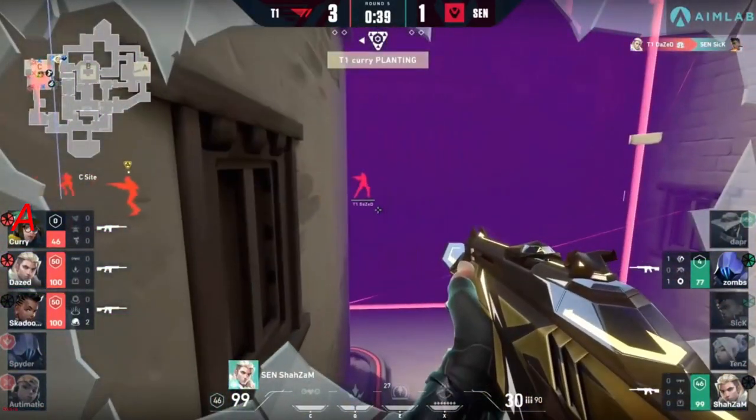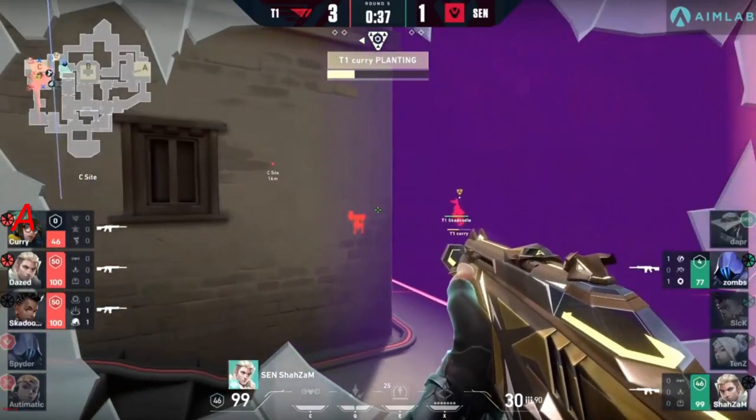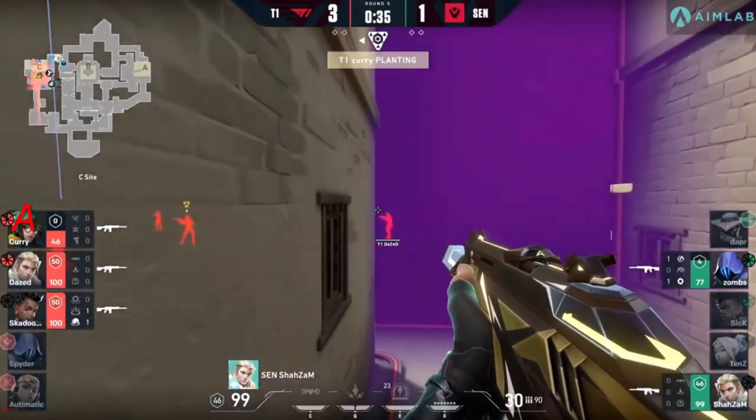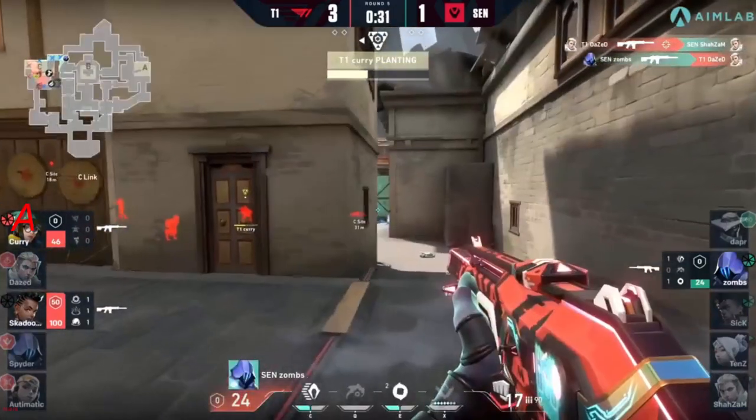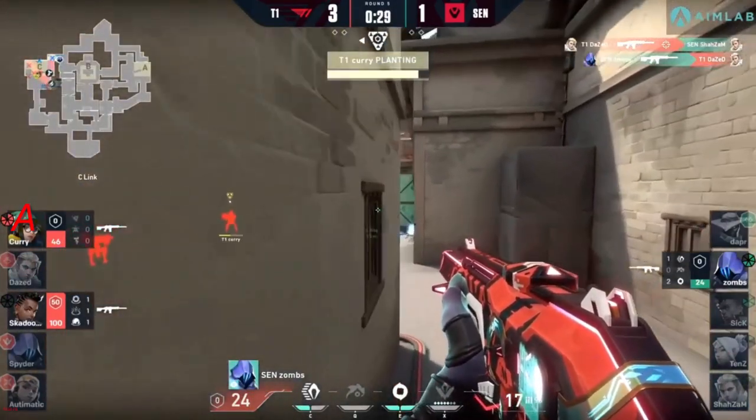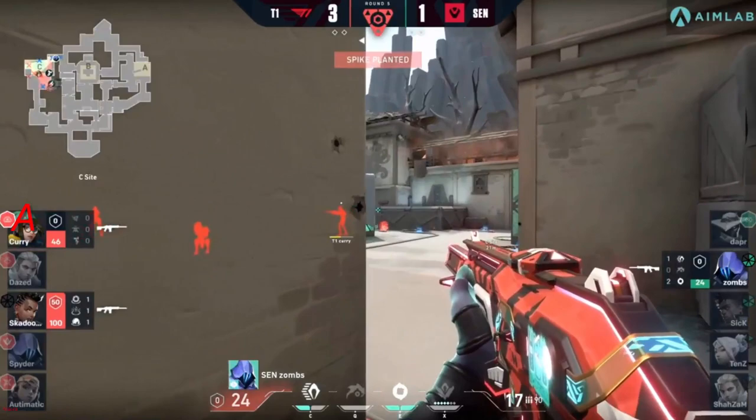Onto the retake now — that gravity well makes things so good for T1. They combo that with a shock dart. The spike still hasn't been planted but they have the player advantage once more. Sentinels can still go for this one with plenty of health — and now they lose it very quickly. It's just down to zombs, 1v2, 46 HP for curry.